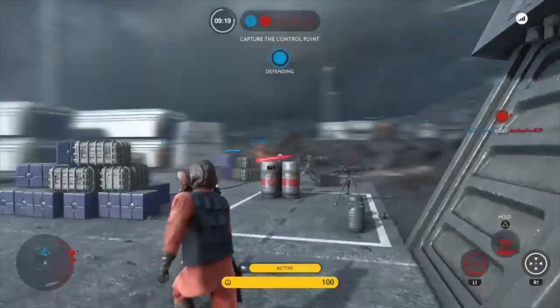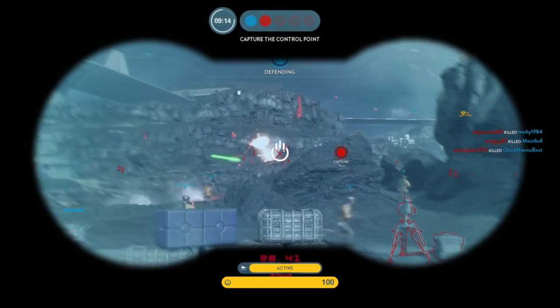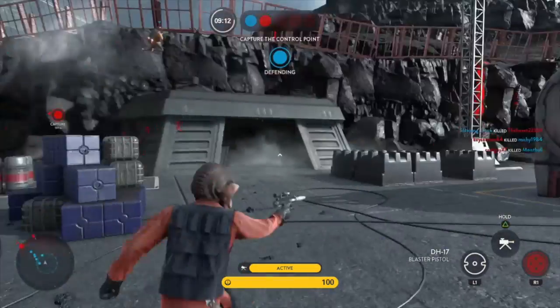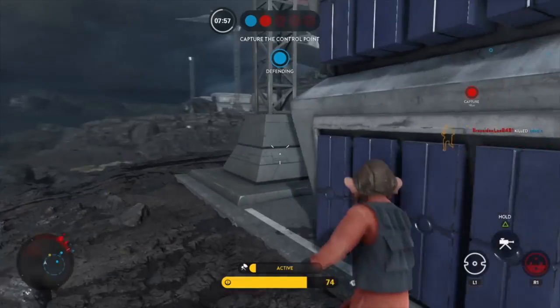Nyan Nub is a mid to long range sniper whose main advantage lies in his rapid fire pulse cannon. His trait is an upgradeable turret that upgrades to explosive shot after scoring enough hits. Replacing his turret or it being destroyed will reset the bar.